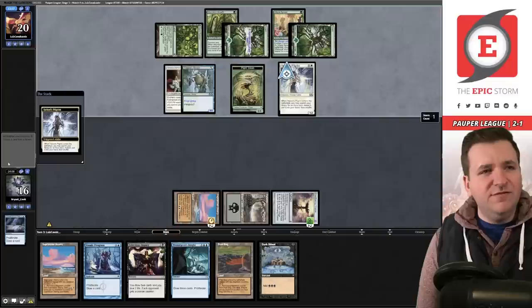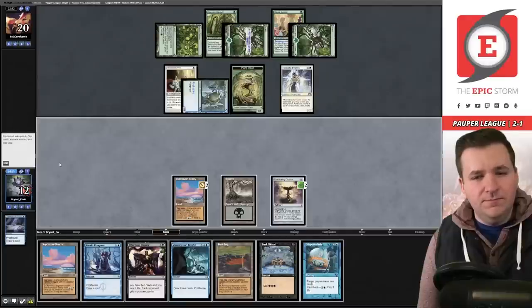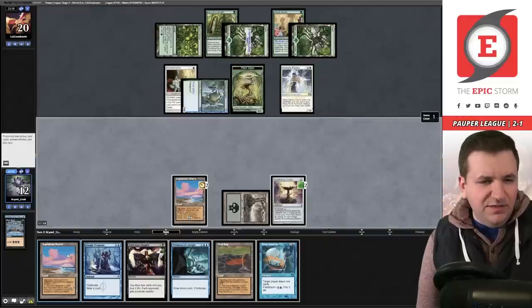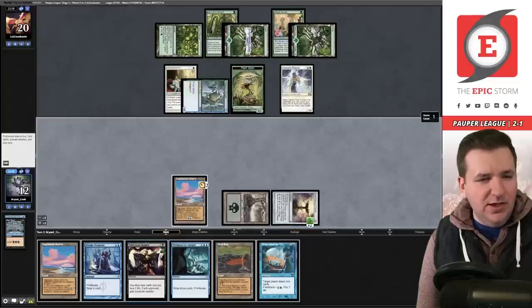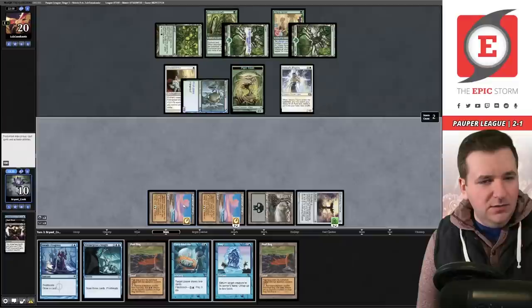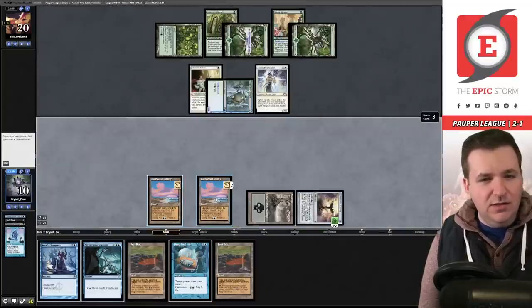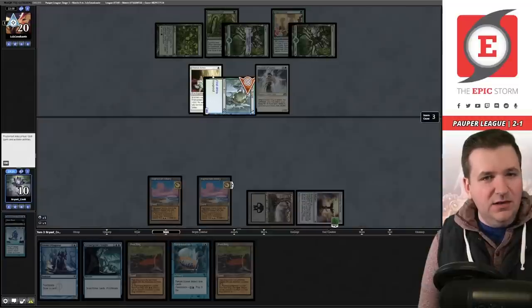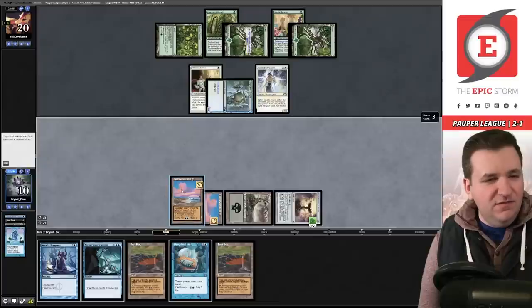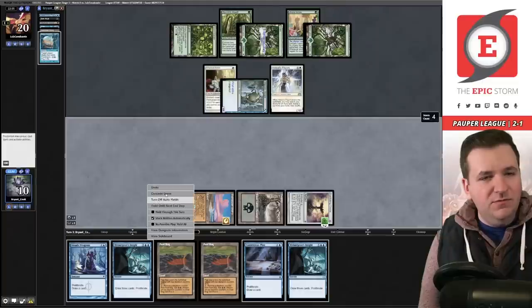They play Heliod's Pilgrim — likely going for Ancestral Mask, and they do. We go to 12. Dark Ritual — we play Sandstone Needle then Deep Analysis. Oh, we hit Snap! We play Sandstone Needle, tap for mana, Snap the plant token. We have five mana so we can play the Insight and proliferate, but we're just dead to the Mask — it's going to give their creature plus eight and we're done. The play here is to spike a Nightscape Familiar to block with, and that didn't happen. On to the next game.